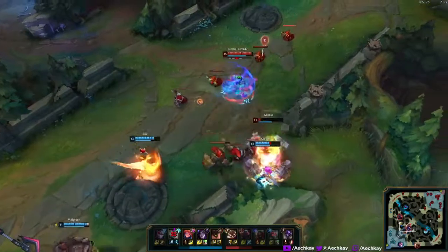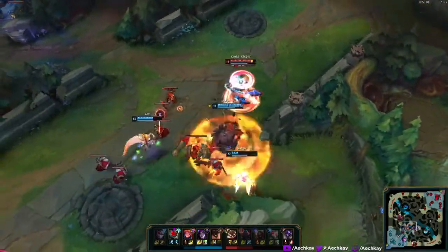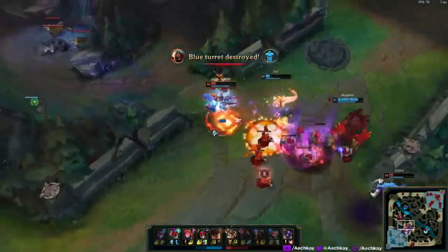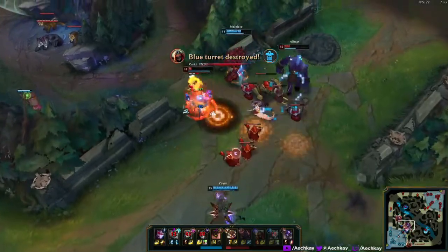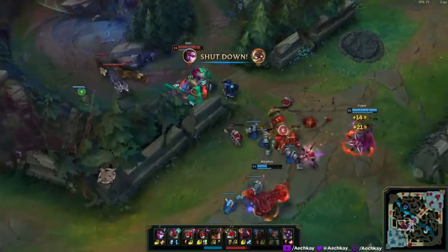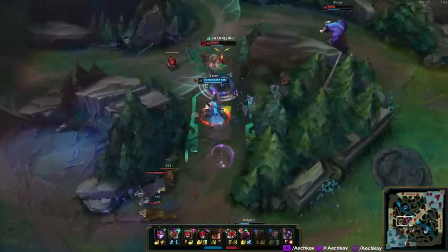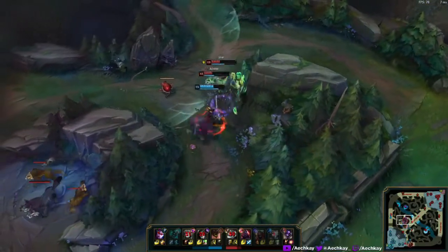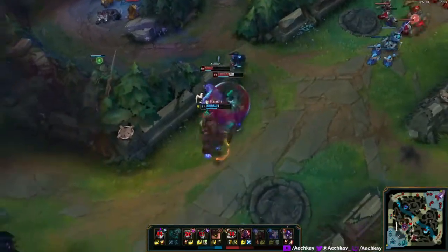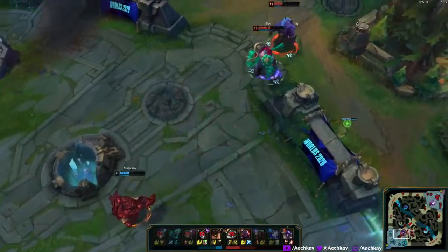I miss everything because she keeps getting knocked around. I miss a missile by flicking too hard — I was right-clicking there — then I get rolled by Vayne, which is unfortunate. Vayne falls for the bait though by getting perm-Ashe'd. Everything's really funny. Then Malphite ults away.